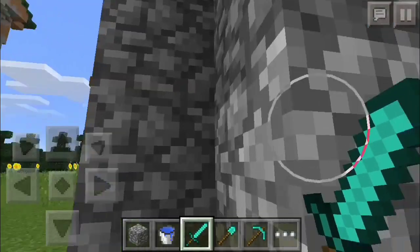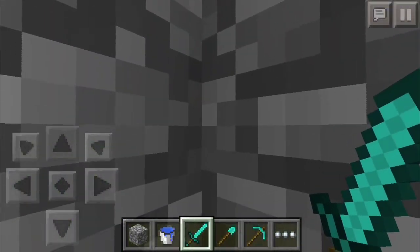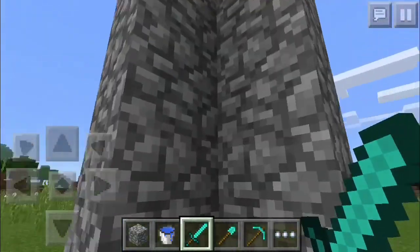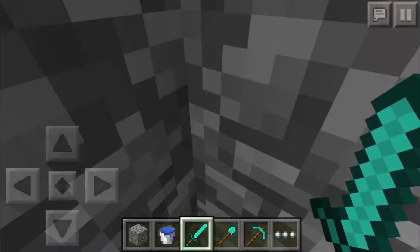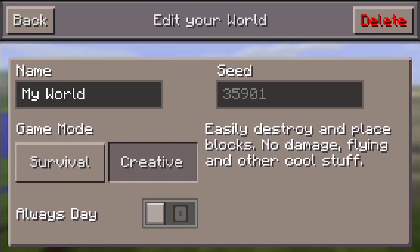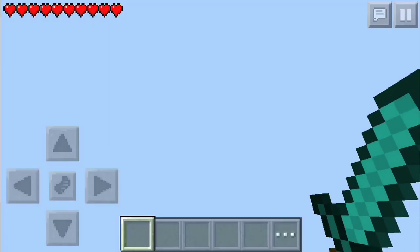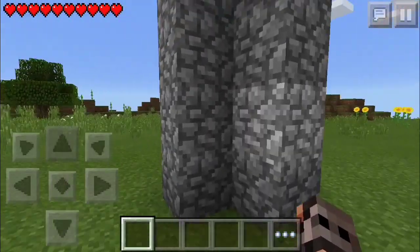You just walk up to one of the sides and it will elevate you. It's a weird glitch — it's almost like you're swimming up, but you're not. And as you see, it only works on one of the corners. And as you see, I'm not flying whatsoever. If you don't believe me, I will go into survival mode real quick — change it to that — and since there's not a fly mod for iOS, I don't think I'll show you now.